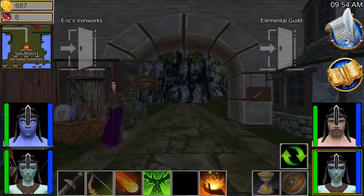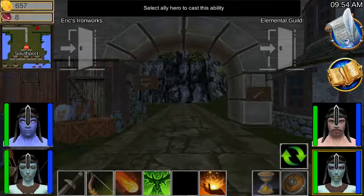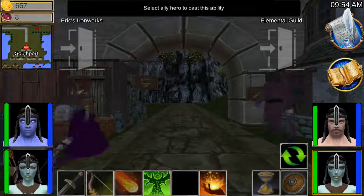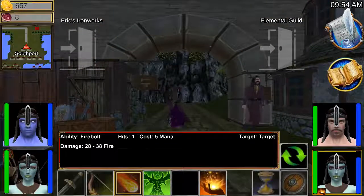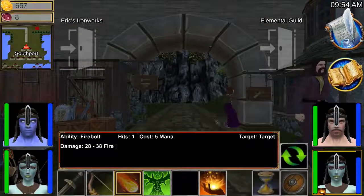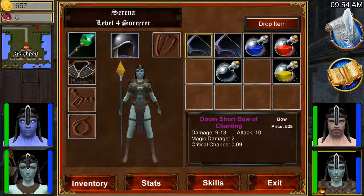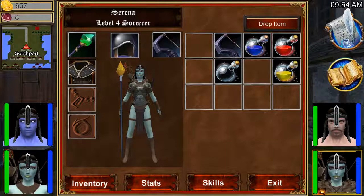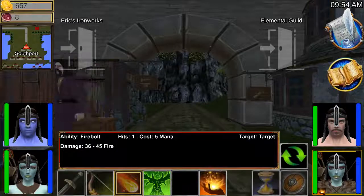Let's just do a little experiment. Her fireball does 18 to 26 fire damage. With the buff, 18-26 becomes 28-38. And should we equip this other item? It will go even higher — it will go 36 to 45 fire damage.